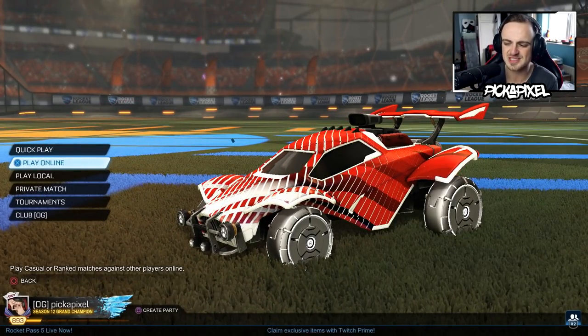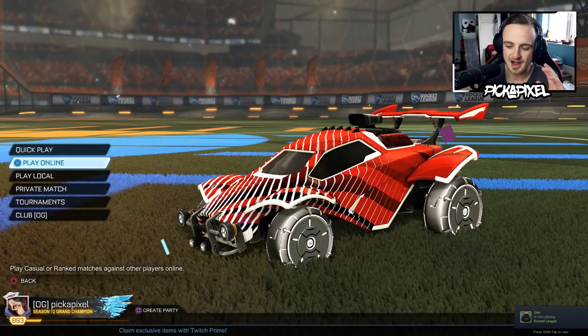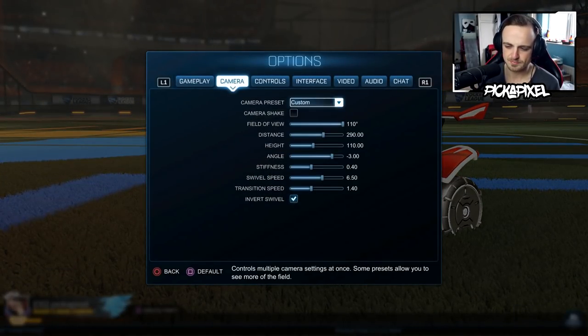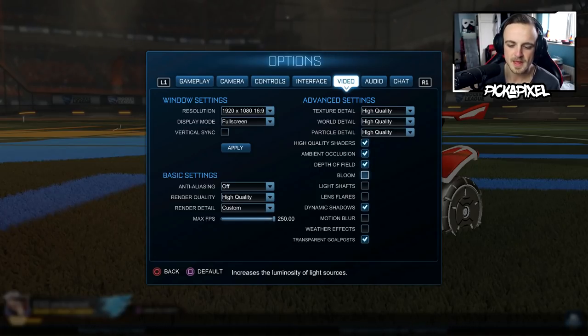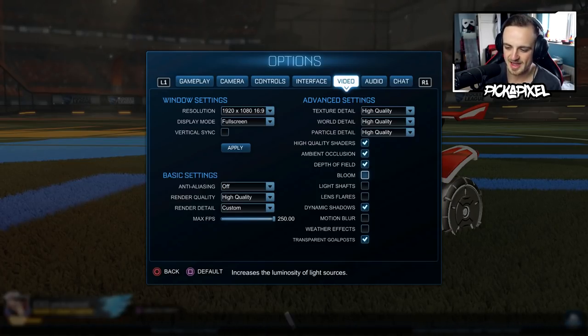These are the white carbon wheels, a recent RLCS drop that got donated to me in an episode of Blind Trading. In that episode, it was brought to my attention — by the way, if you want to see my camera settings, just pause the video and have a look there — it was brought to my attention that this box here, Bloom, increases the luminosity of light sources, which is basically just the brightness. One thing that makes items, particularly titanium white items, so desirable is how bright they are. And that's coming from me, someone who has never had this Bloom box ticked.